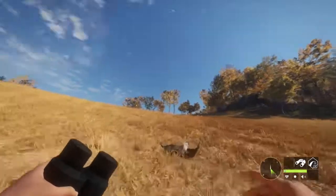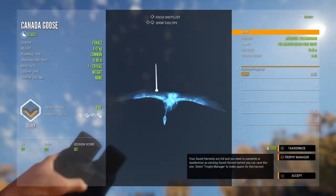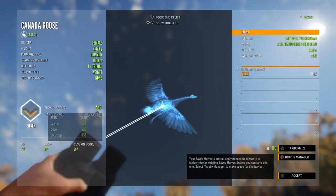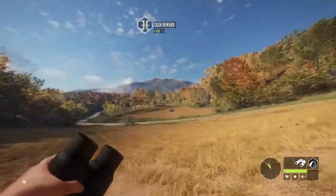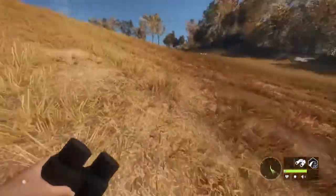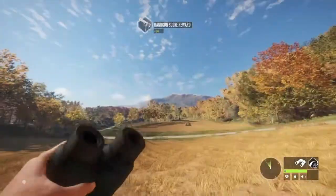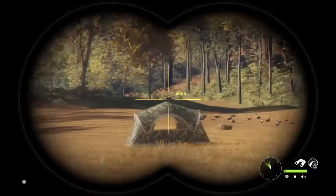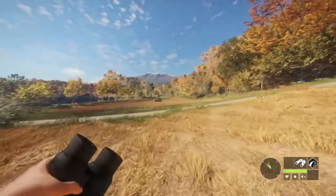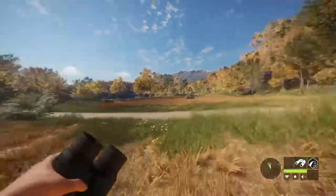This one was the one we just barely hit as it was flying away — just a common, just a flesh shot. This one gives us almost 900 cash and 34 handgun score. So like 34 to 38 handgun score — what was the biggest we got, like 38? 34 to 38 handgun score. That's pretty good.